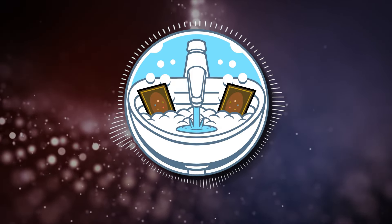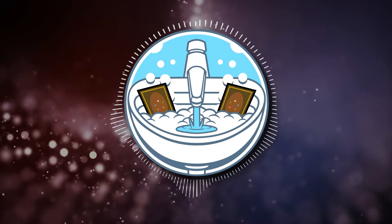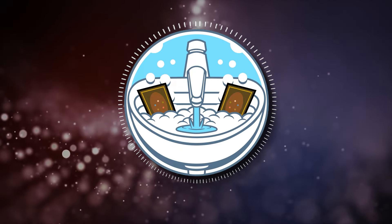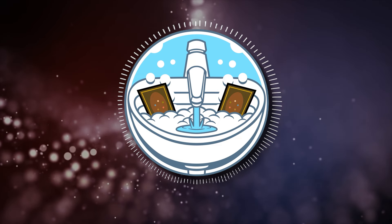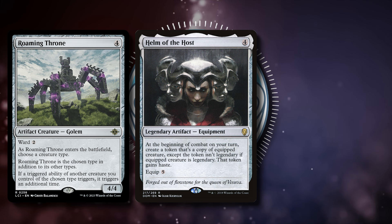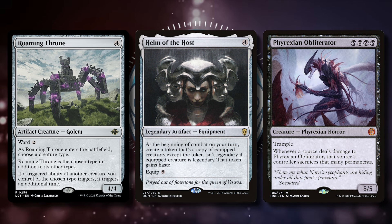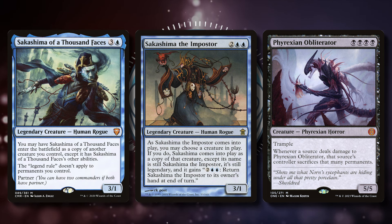Unlike other decks on this channel, there aren't a ton of key upgrades I could think of for this deck. As always, I would suggest upgrading the mana base first, but if you want to spend a few extra bucks, you could always add Roaming Throne to double up on your commander's ability, Helm of the Host to get more copies of Jon, Phyrexian Obliterator because that seems like a fun creature to give away, or Sakashima of a Thousand Faces and Sakashima the Impostor to clone your commander for additional triggers. If there are any upgrades you think I missed, let me know in the comment section below.